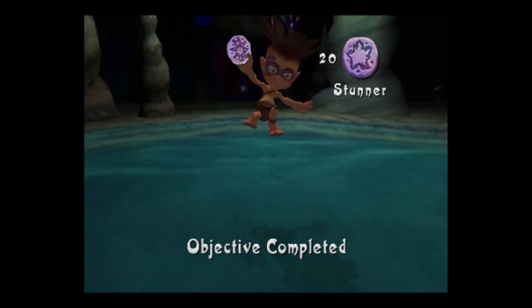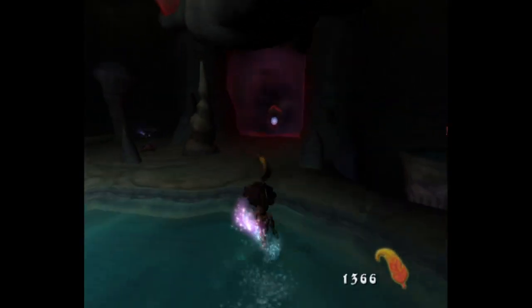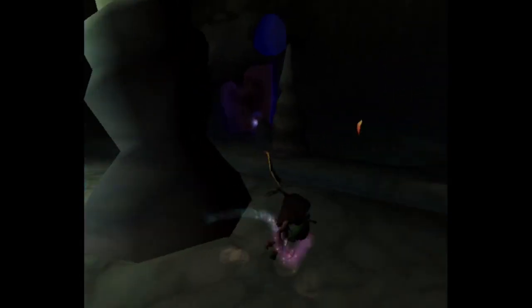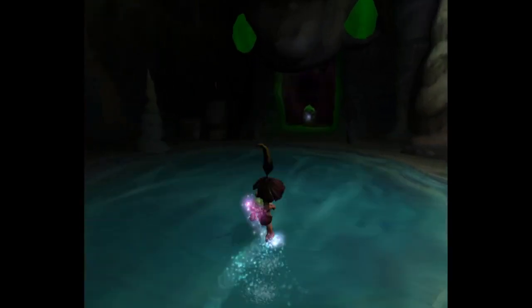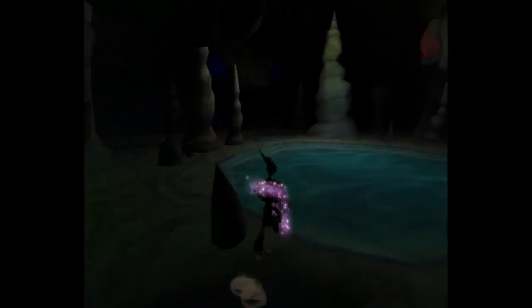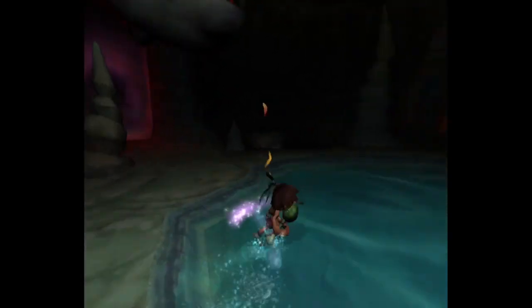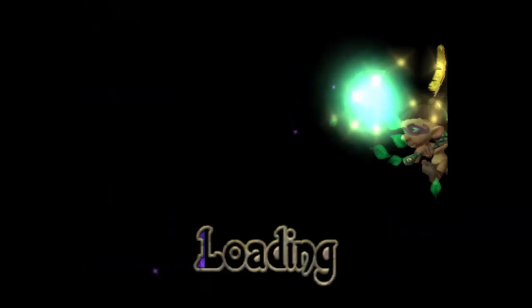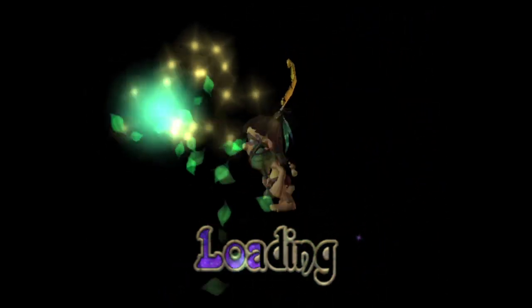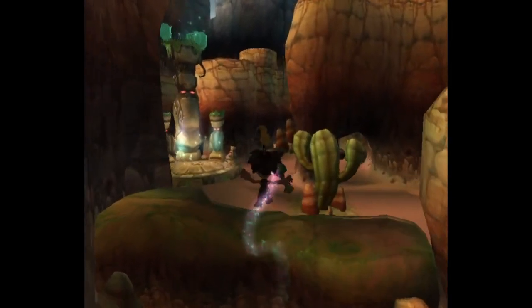You just collected a juju power-up — it's called the stunner. You should use it when you're facing a lot of Nurbles. Okay, so I just press the X button and it'll do it. Now we're cooking. But now I'm faced with a whole other issue — how do I get out? Okay, that's the green door, that's the blue door, that's the red door — maybe that's the door I need to get out.